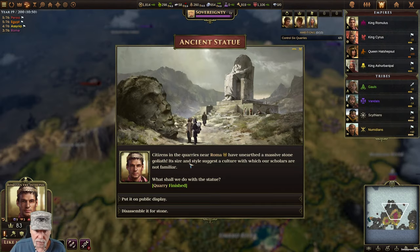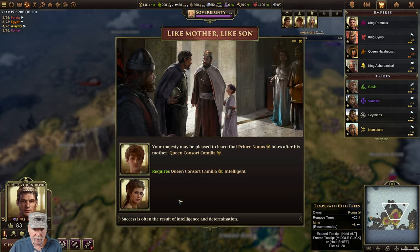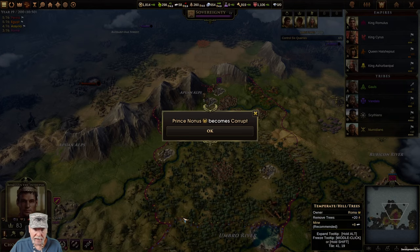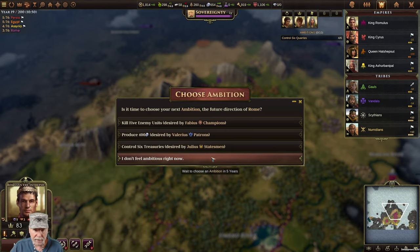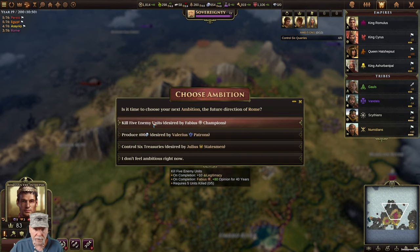Citizens, the quarries have unearthed a massive Goliath - size and style suggest a culture which scholars are not familiar with. What should we do with the statue? Put it on public display or disassemble it? Put it on public display for sure. Your majesty may be pleased to learn that prince takes after his mother. It's time to choose your next ambition - control six treasuries, produce six 400, kill five - none of those are good.